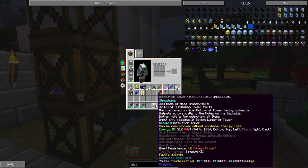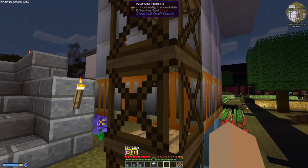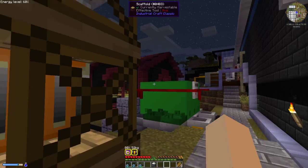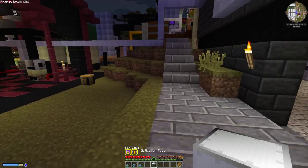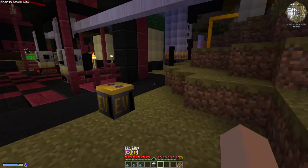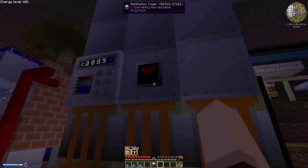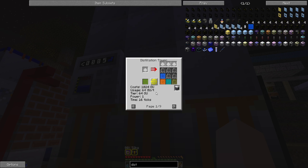You need 64 GU a tick — heat units or cryo units depending on which you are using. It is automatically overclocked so all recipes will be 64. For this I need 64 CU per tick, and for the regular distillation tower it would be 64 heat units per tick. You can give it up to 1024 for the recipes.